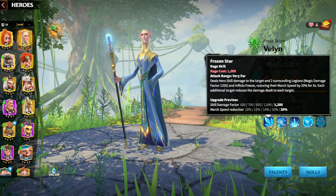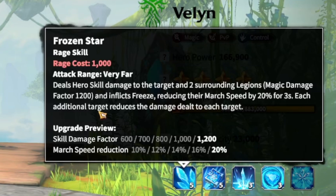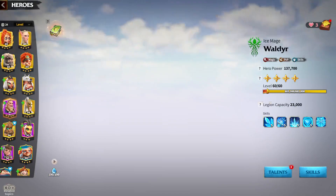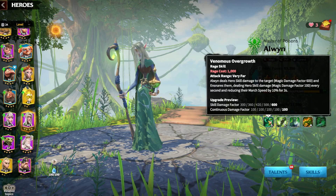You also have Valen, another good commander — an AOE commander who inflicts a freeze to reduce enemy march speed, which is really good considering that with mages you want to keep enemies as far away as possible. You have Waldier, who is probably one of the best epic commanders in the game and also does a lot of damage. You also have Aldwin, who is a very good commander, dealing continuous damage. These mage commanders are all about skill damage and doing as much damage as possible.